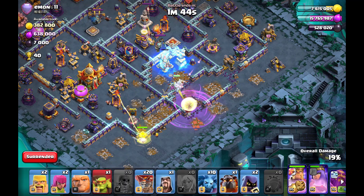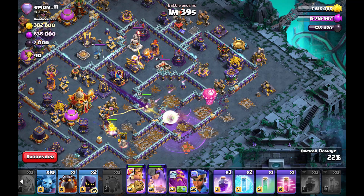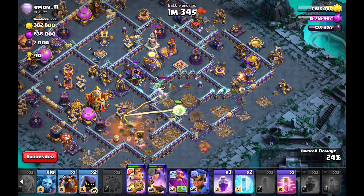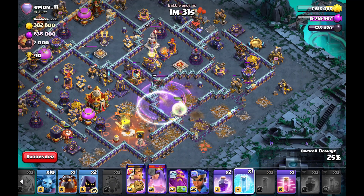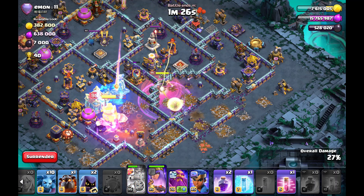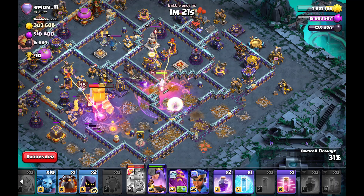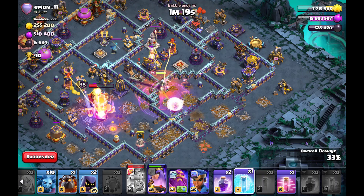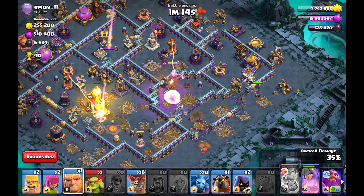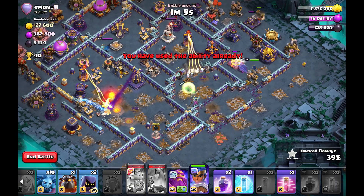The Queen needs the freeze spell here to get more life and move in the right direction. The Monolith is also targeting the Queen, multi on the Queen, Poison Tower shot on my King — not ideal. Monolith also on my King, so I decided to use a freeze so that my King will get the tunnel. My Queen is in the core killing things, then she will go towards three o'clock. Only one minute left, I use my Queen ability.